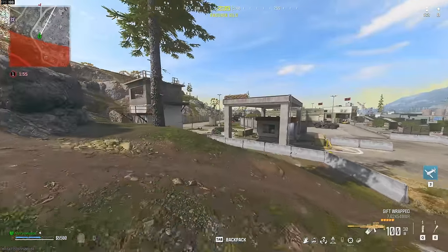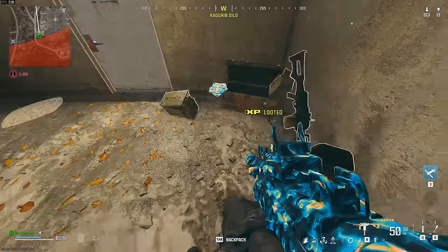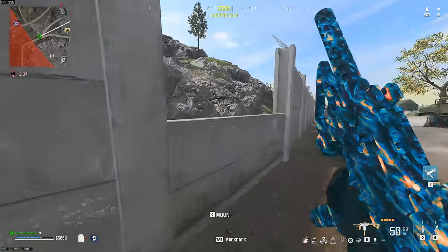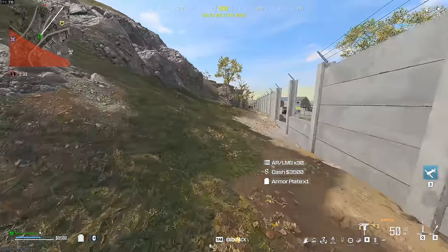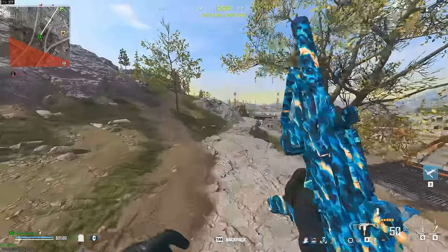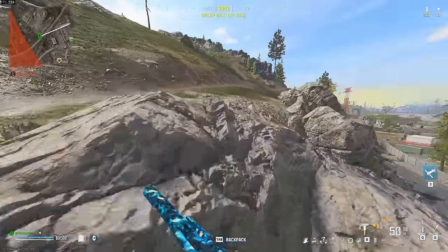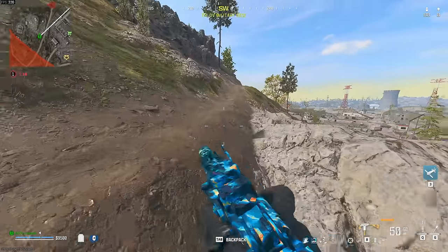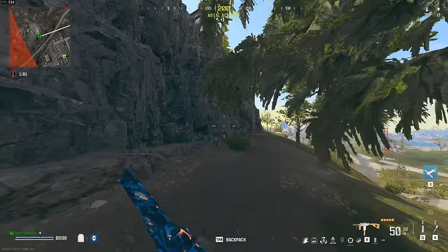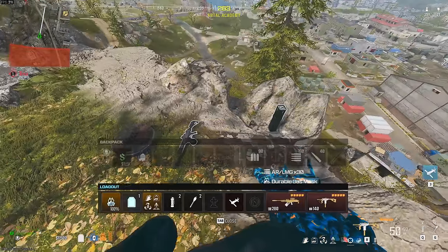Loadout straight off the rip — four underground caches and I've got a loadout plus 5.5K to spare. There are actually more caches around here too — a couple more as you're coming out of this area along the outer wall. There's a plate box here — perfect. You can hit another one for more cash and another plate. Then up this zip line on the left there's another underground cache right at the top — a durable gas mask as well.